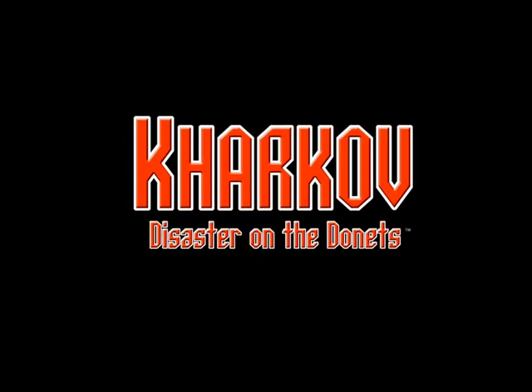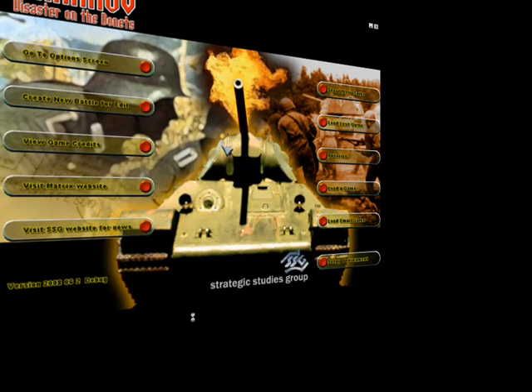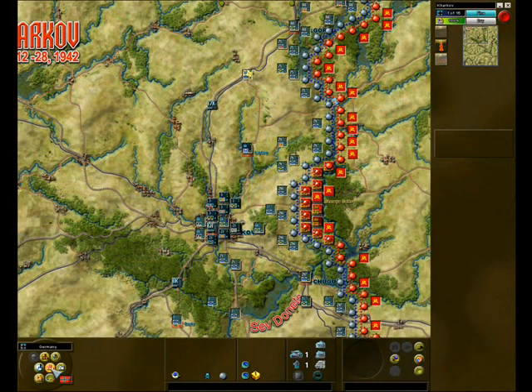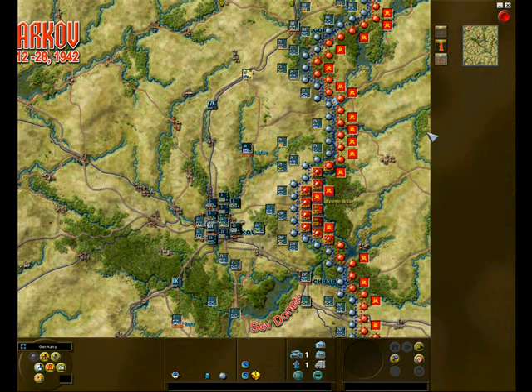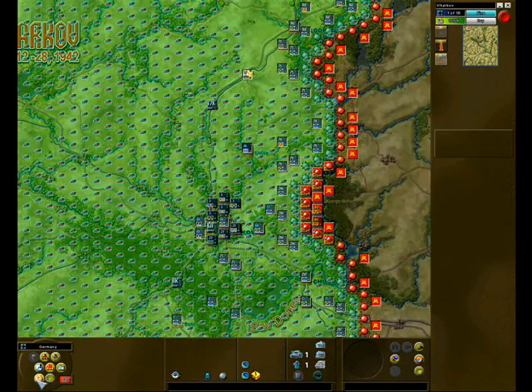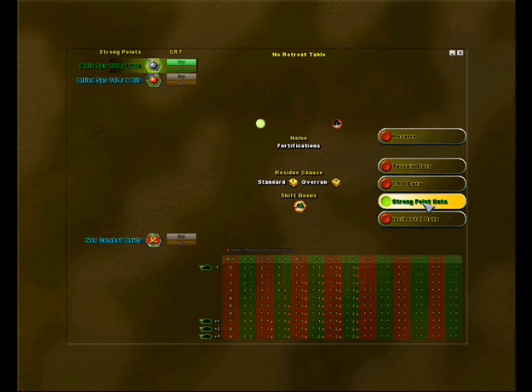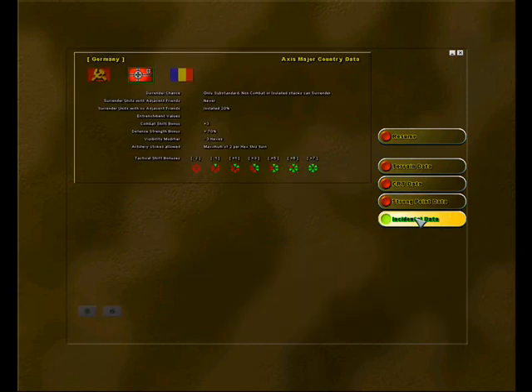The award-winning development team Strategic Studies Group is back with their newest creation, Kharkov: Disaster on the Dons. This turn-based World War II strategy game is based on the widely acclaimed Decisive Battles series and their most recent release, Battlefront. It serves as a successor to both designs, melting the best aspects of each into a new and innovative game system. Kharkov features a streamlined and easily understood interface that conveys a wide variety of information about units and battles through visual icons with an easy learning curve.